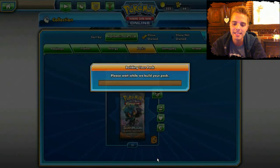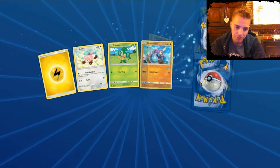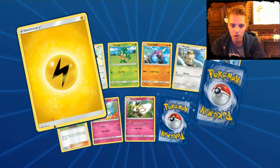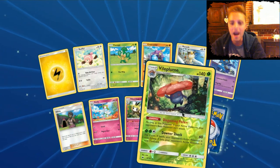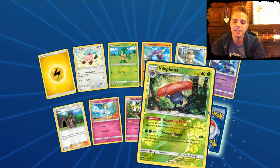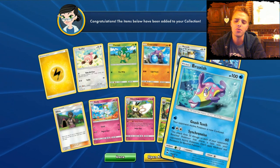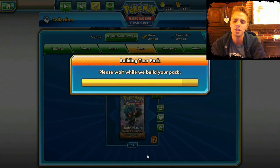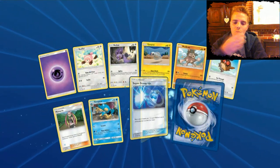We have Meowstic with Kinesis, dealing more damage depending on your hand size. All commons and uncommons we've seen before. Two rares in the back — Final Plume. This is the reason I won my pre-release, so that's great. And Braixen — I don't ever want to pull a Braixen. I think it was also in the Sun and Moon base set, and now we're already at Sun and Moon 3. Wow, time is flying.